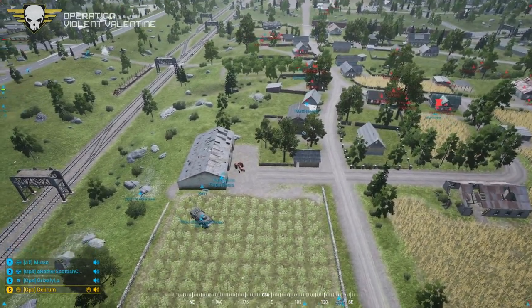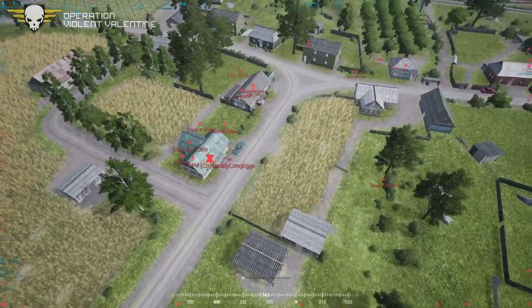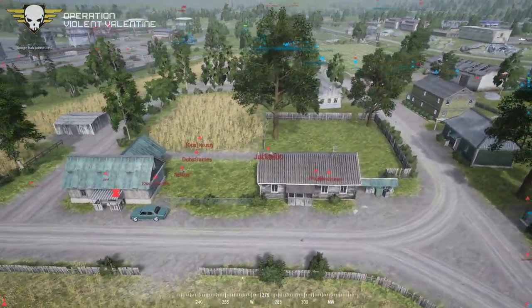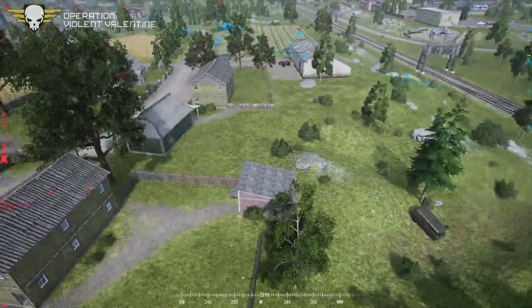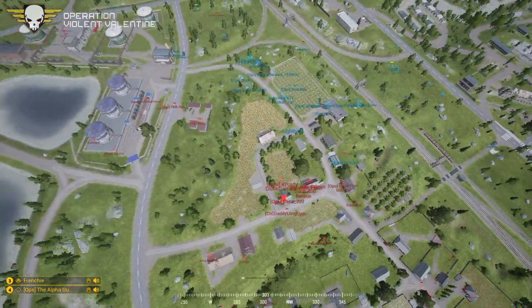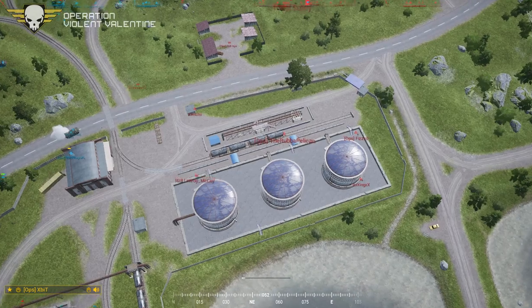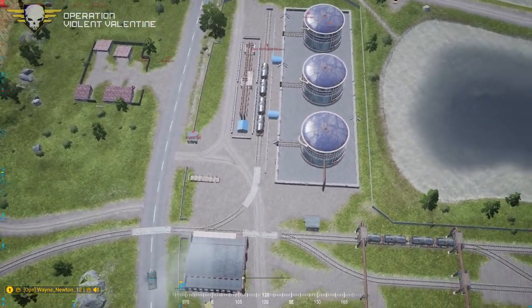Command update: squad wiped, down to just a buddy team at the MTLB, going to try to sneak in on the northeast corner of town. Four's been wiped, two's relocating. Squad one will hold position while squads 5 and 3 try to pivot to the south.